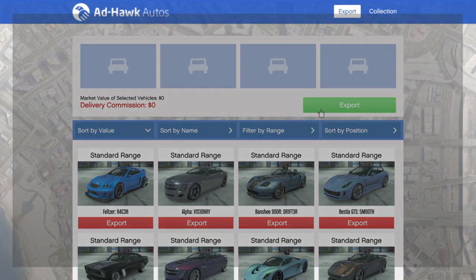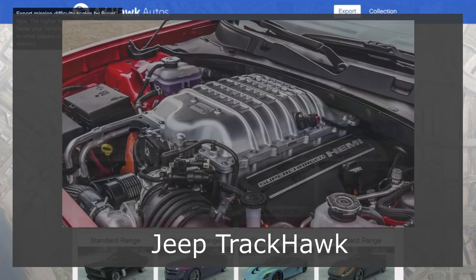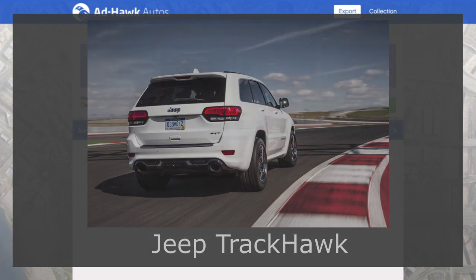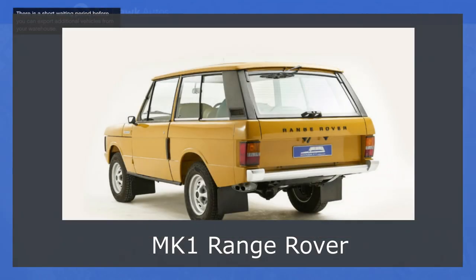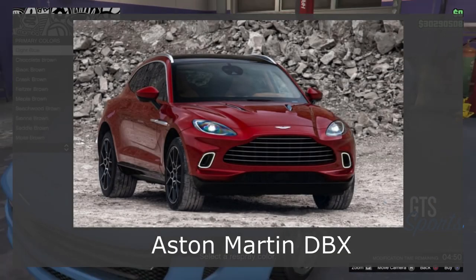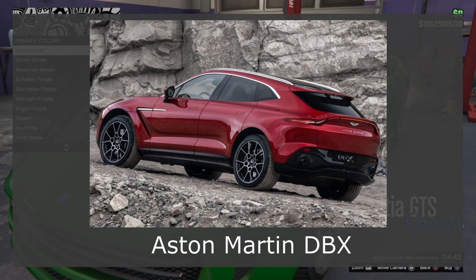Moving on to the SUV class. First is the Jeep Trackhawk — a Jeep Grand Cherokee with the 6.2 litre supercharged Hemi engine from the Hellcat. Very nice SUV. The next is the Mark 1 Range Rover. In the previous update we got the Winky based on the Willys Jeep, so it'd be nice to see a classic Range Rover. And the last SUV is the Aston Martin DBX — a strange looking car that I think is still only a concept, but Rockstar love concept cars so I could definitely see them adding this one.